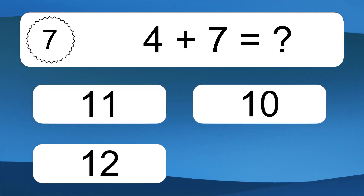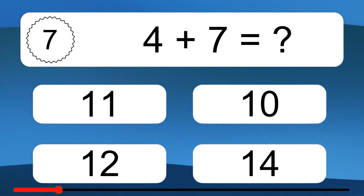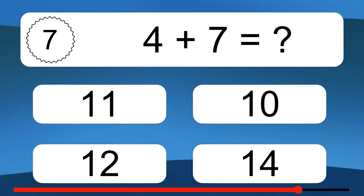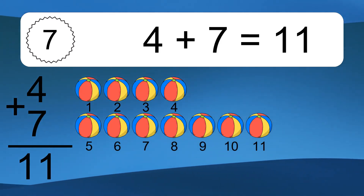4 plus 7 equals what? 4 plus 7 equals 11. Let's count it: 1, 2, 3, 4, 5, 6, 7, 8, 9, 10, 11.